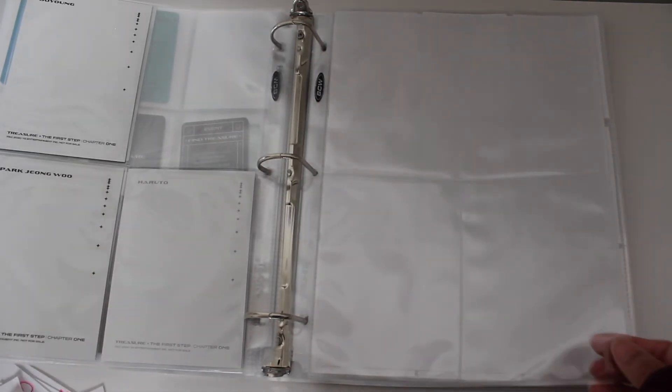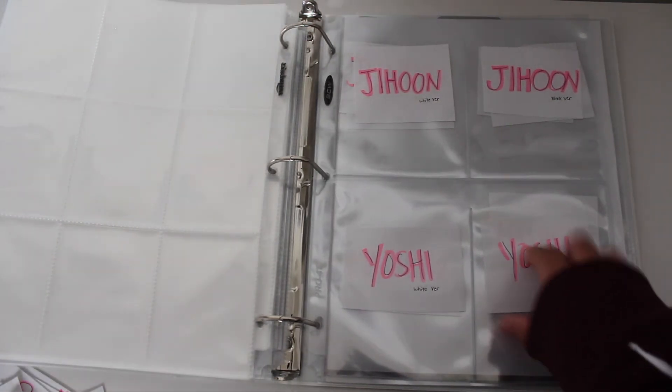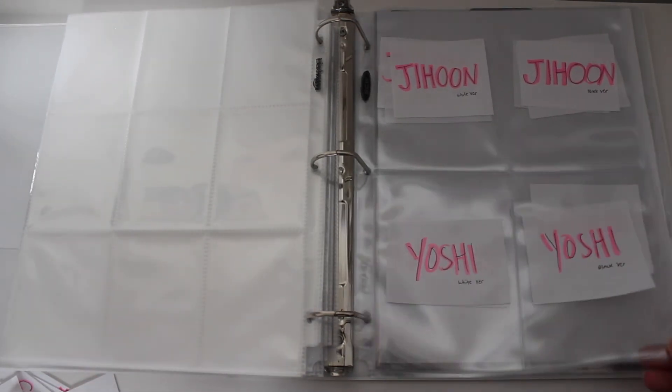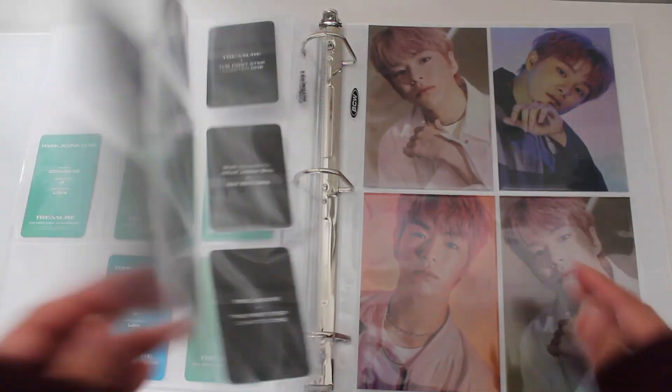That's it for my Chapter One section. Here is where my Chapter Two is going to be located — I'm in the process of making the sleeve pages. There's going to be spots for Hyunsuk, Jihoon, Yoshi, and all other members. These are just the postcards — I used the same setup for Chapter One but I'm going to change that when my albums arrive. There are also some cards I still need to send out and trade.